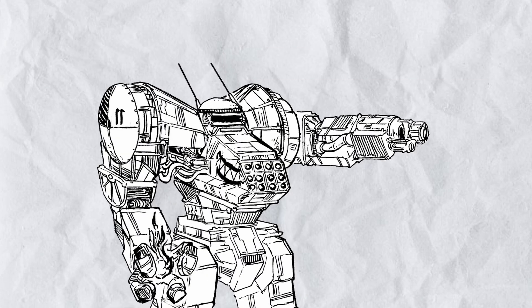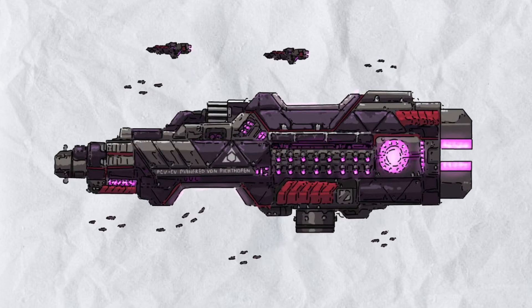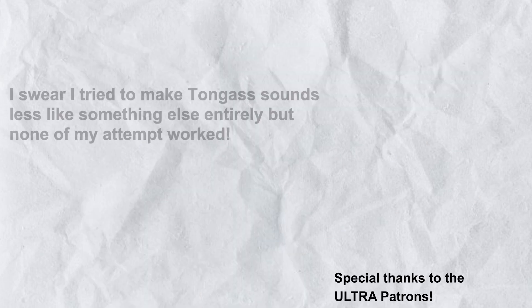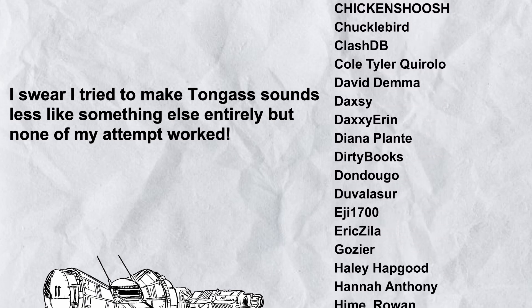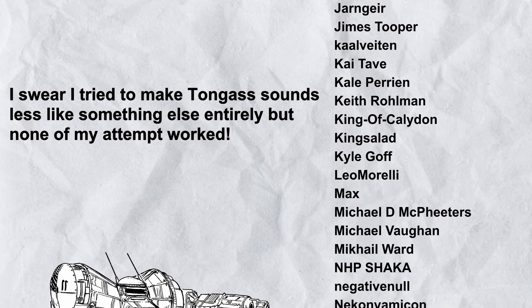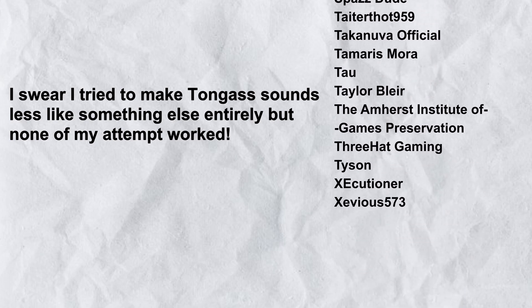And that's basically it for the three carriers reviewed: the Amazon that will rain a constant stream of wings, the Tongass that can support its allies well with its escorts, and the Farragut that can coordinate the fleet for optimum defense. Anyway, that's all for now, and I will see you all next time. Bye-bye.